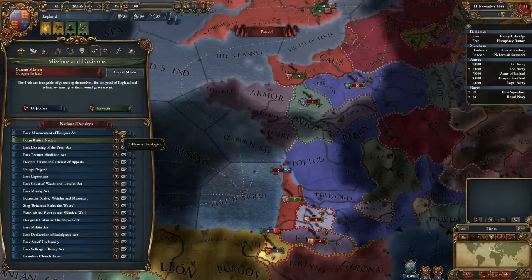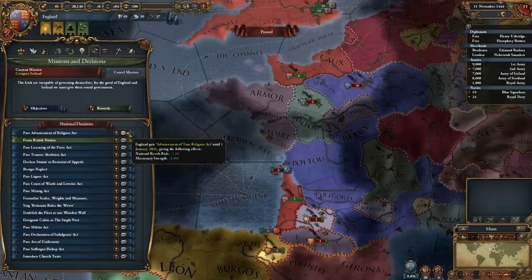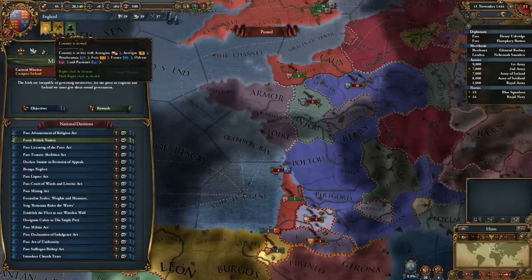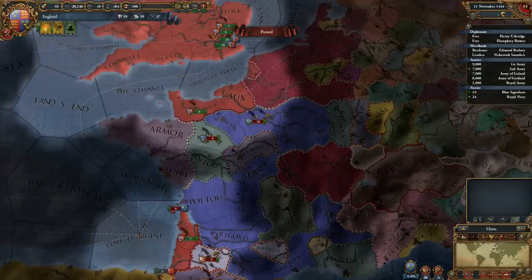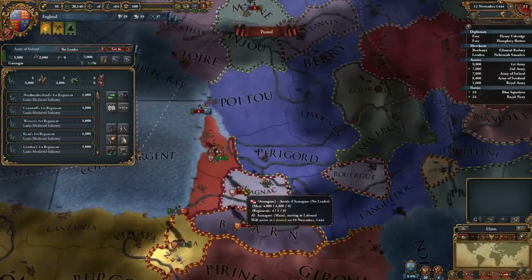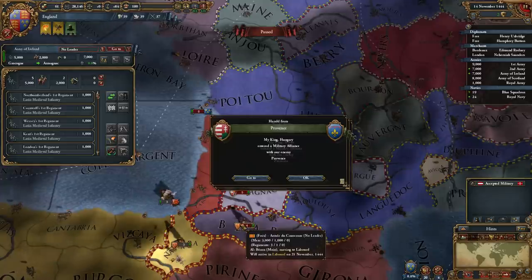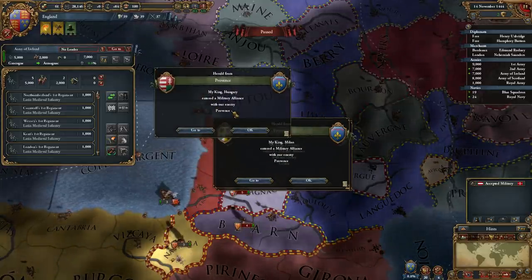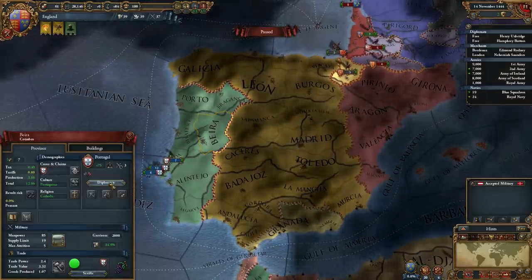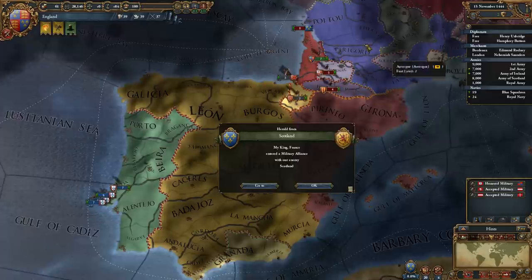We have a national decision available — because we have a theologian we can pass the Advancement of Religion Act, which gives a bonus to missionary strength but actually increases national revolt risk. I don't really care for that, so I'm just going to right-click to dismiss it. Disputed succession — revolt is possible, we are currently at war. Hungary entered a military alliance with our enemy Provence, which is kind of annoying. Portugal over here — we have an alliance with them, so let's call them to arms, which will be quite nice. We can also arrange a royal marriage with Portugal to keep our relations really, really high.